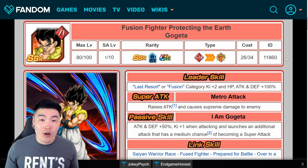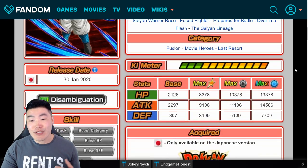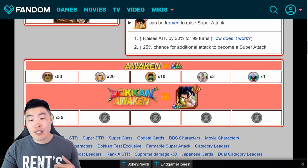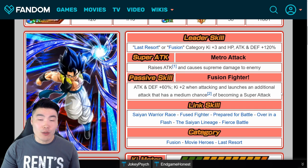This is his base form — this is what he starts off as. If you're summoning and you get blessed, this is the art you should see appear in your summons.